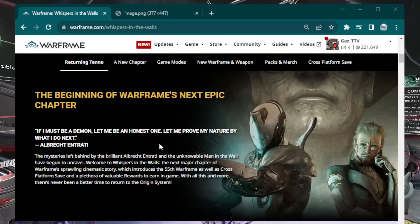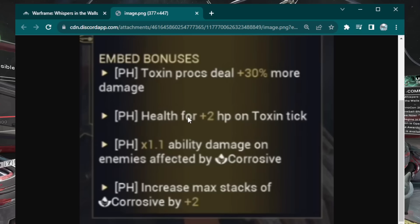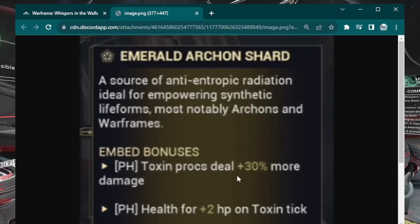Another thing to prepare for is making sure you are able to do this quest. The quest requirements will be Heart of Deimos and the New War quest. Additionally, there will be new Archon shards — green, orange, and purple. You should probably do the Veilbreaker quest too, since a lot of the loot in this new update will be Archon shard related.